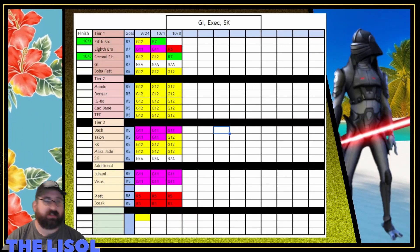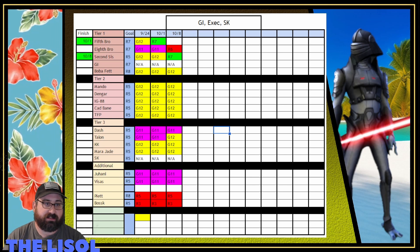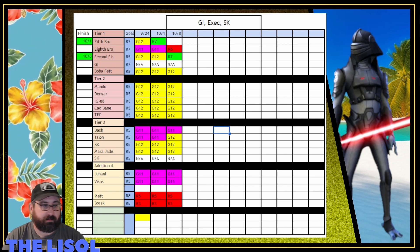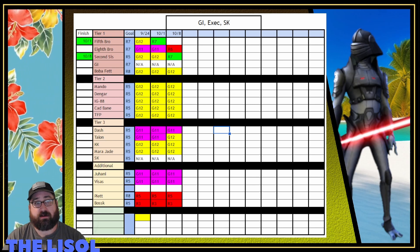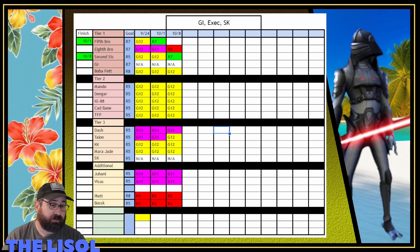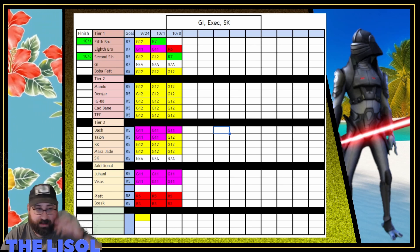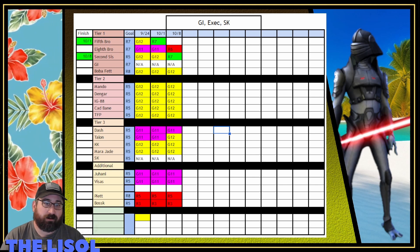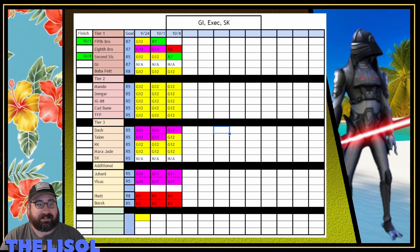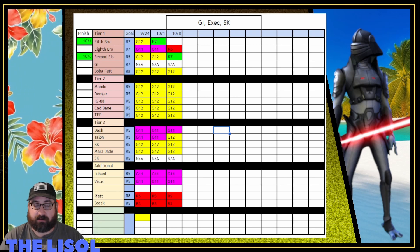For this project I've put together a spreadsheet breaking my farm into three tiers with five characters per tier, plus some additional characters. I'm trying to get one character up to their goal each week and another character up to G12 or G13 in the same week, depending on resources. As you can see, I'm working on Grand Inquisitor, Executor, and Star Killer all at once, kind of trying to stabilize my roster.